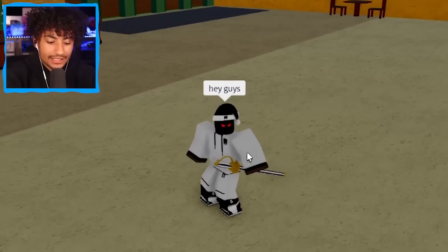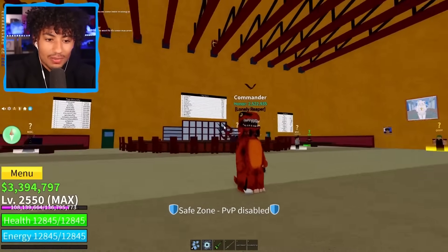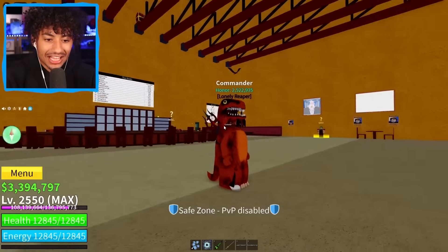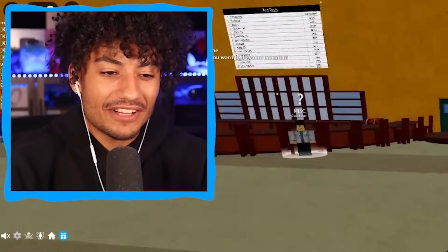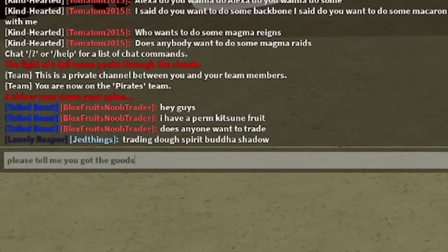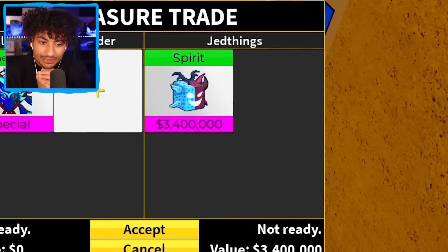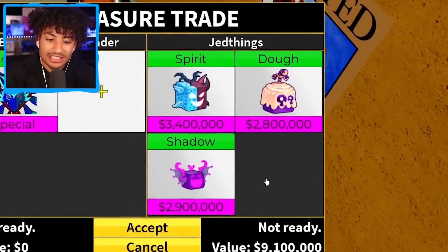The server I joined has nobody in here — it's empty. I have a perm kitsune fruit, does anyone want to trade? Oh, we got somebody — what the is that, a T-rex? It's a bacon hair inside the T-rex! He said he's trading dough, spirit, Buddha, and shadow. Let me sit down — boom, permanent kitsune. Please tell me you got the goods. Spirit — do you have anything better? Spirit, dough, shadow, and he's gonna put Buddha. He put a Buddha fruit.